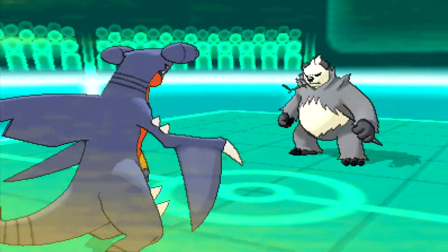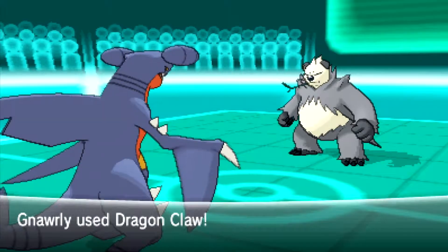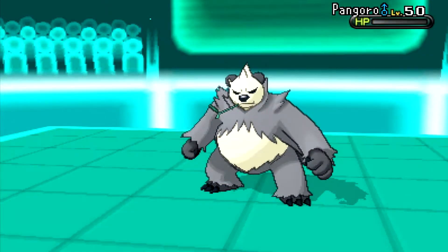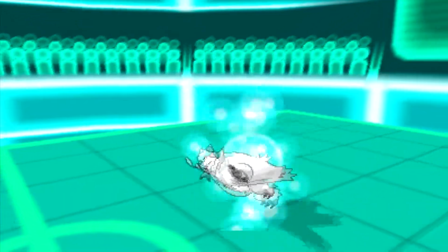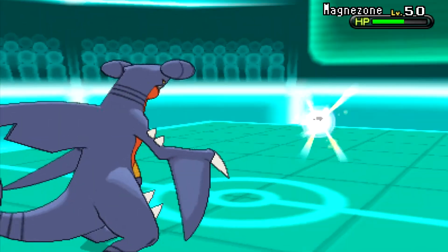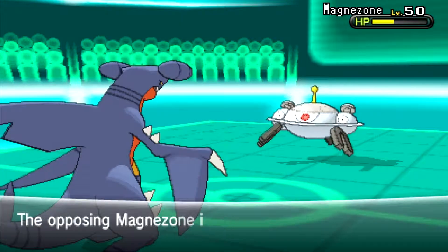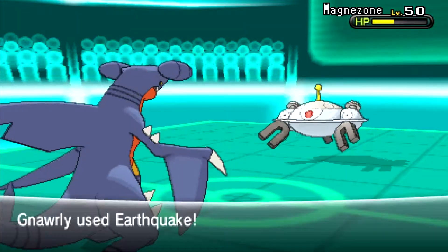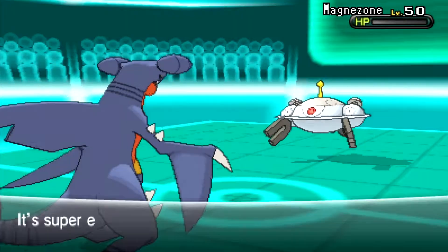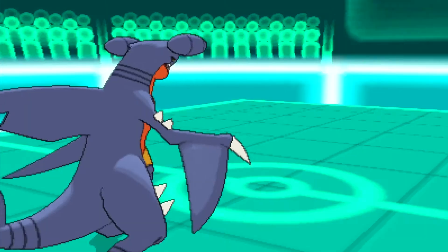Garchomp was probably the best thing to keep in, so I go for Earthquake. He uses Power Up Punch — doesn't do much damage but he gets an Attack boost. Sandstorm ends so he won't die from it, and I go for Dragon Claw. Then he brings out Magnezone, which gets hurt by Spikes and Rocks on the switch-in. I go for the four-times-effective Earthquake — I'm running a Jolly Garchomp so I outspeed it and it goes down.